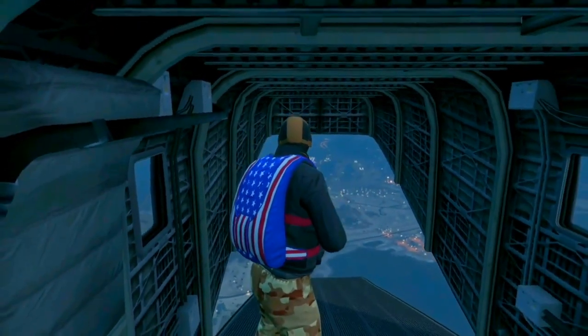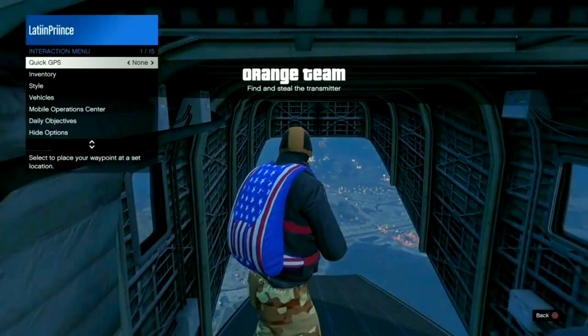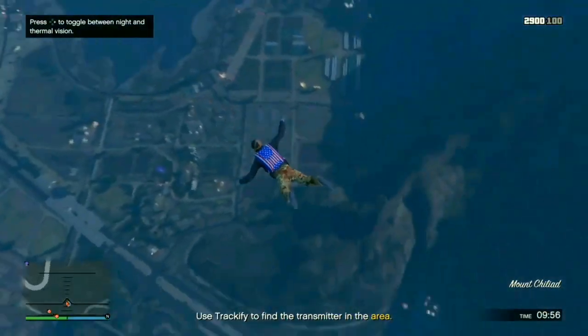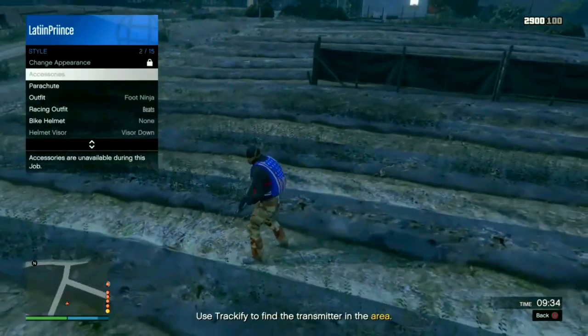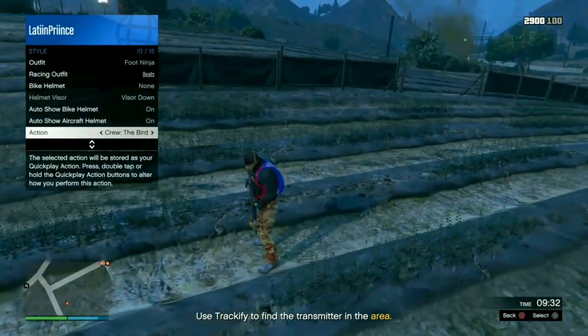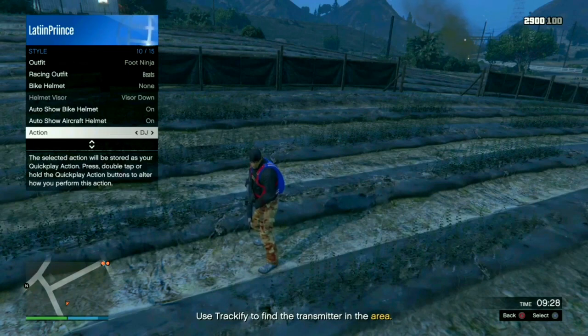Once you're ready, you're spawning the cargo bob. You can stay inside or you can jump out. I'll jump out — be careful because people can kill you, so stay a little bit away.